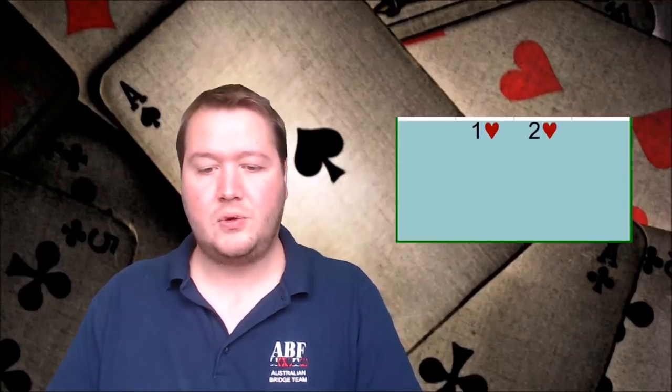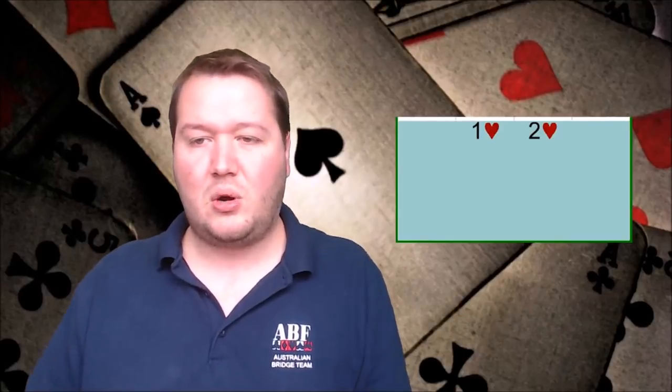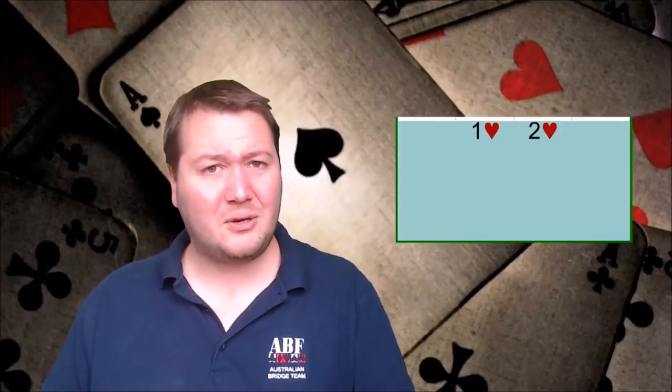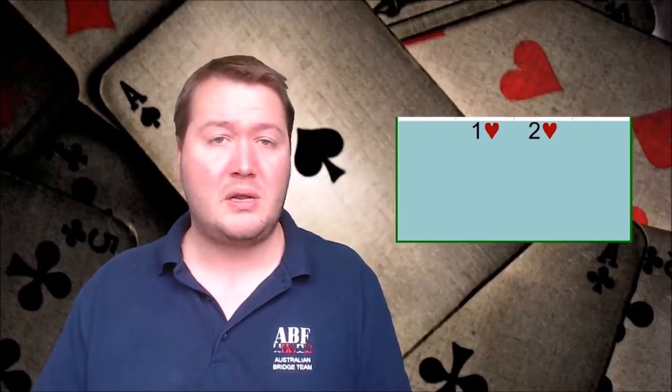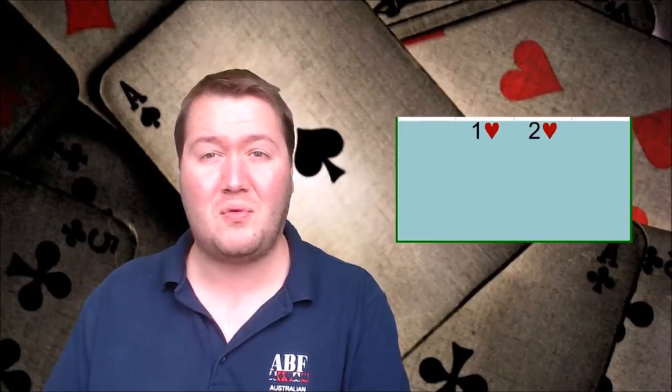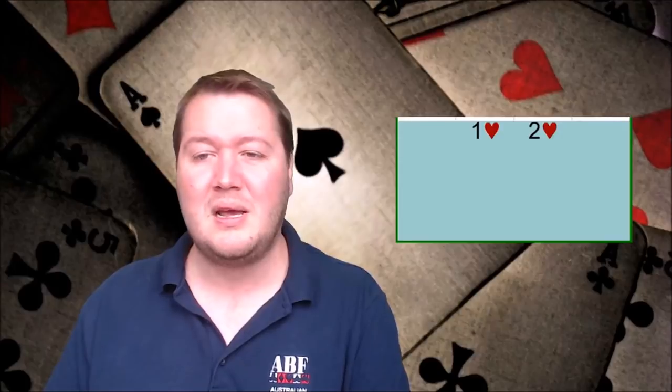Number two is Michael's Cuebids — bidding the opponent's suit, like one heart, two hearts. One way Michael's Cuebids gets misused is people use it on five-four distributions, which I really dislike. It's very hard for your partner to respond, and just overcalling a suit will be more than enough. There are conventions for five-four shapes if you really want, but Michael's escalates the auction very high, and one of its benefits is your partner knows with a five-five shape they can bid much more aggressively.